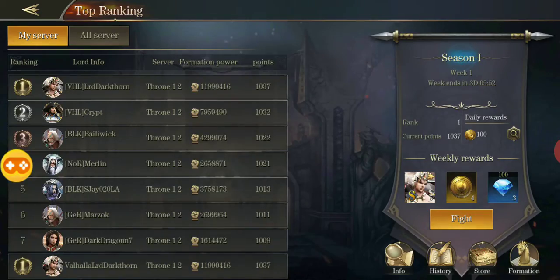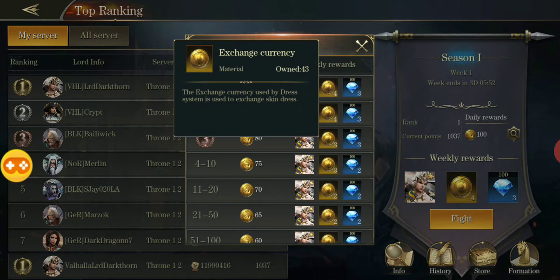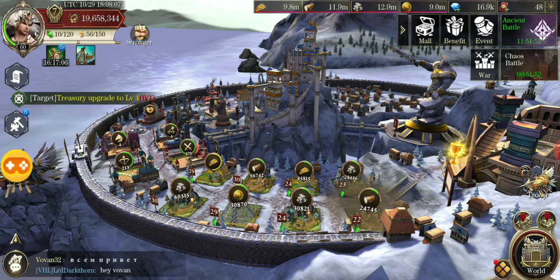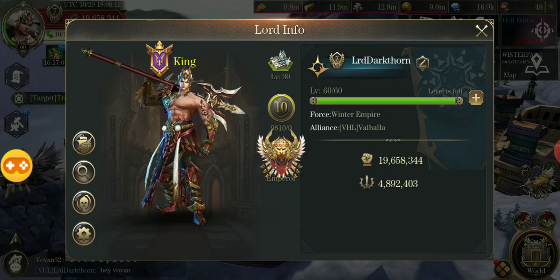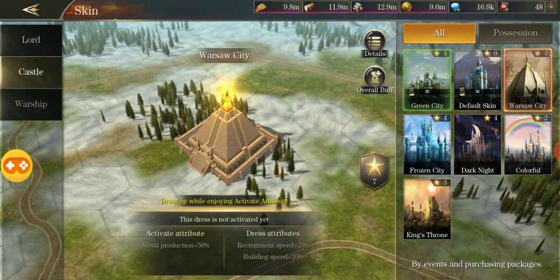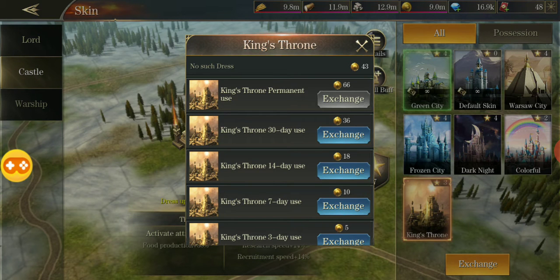The main change in this update is the Top Rank feature, which I think is a very good addition. Exchange currency is really useful, and being able to get four per week makes it a lot easier. It used to only be available during certain events and was very limited. You need a lot of it — for example, the King's Throne city skin costs 66 exchange coins and I only have 43, so it takes months. The weekly Top Rank reward plus the store will make it much easier for people to get these skins.